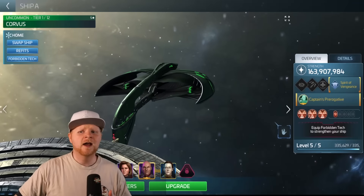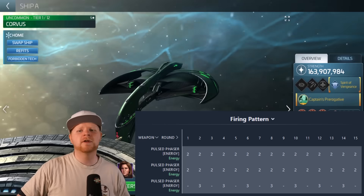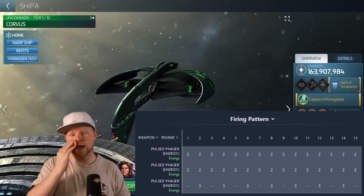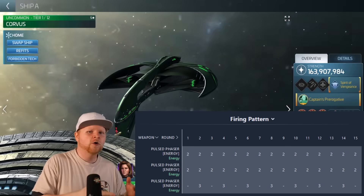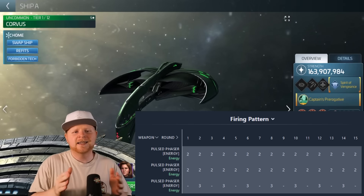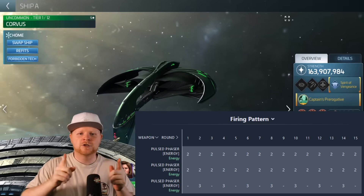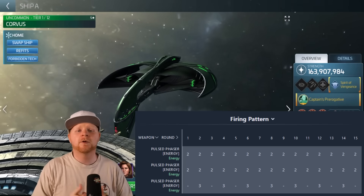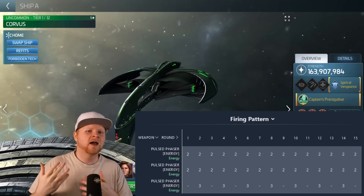It has a good firing pattern. I do like it slightly more than the Vore Child's firing pattern for PvP, because its shots are closer together. What I mean by that is: round one, four shots; round two, you knock that up to seven, then four, then seven, then four, then seven. Whereas the Vore Child's big shot takes a little bit longer to get going — you'll fire in the second round, but won't fire again until round five. So in the first three to four rounds, or even the first ten rounds of combat, the Corvus is going to put out more shots than something like a Vore Child.